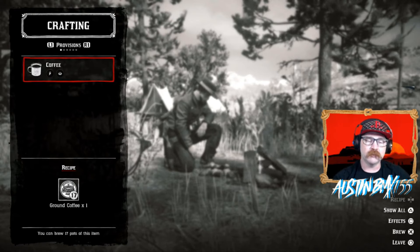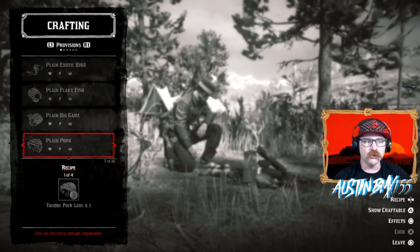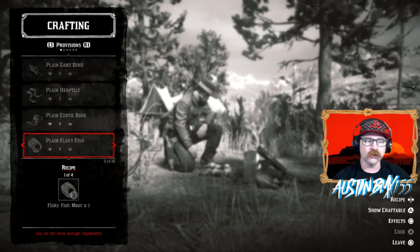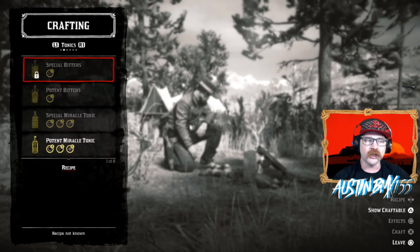If you guys don't know much about campfire crafting, definitely jump into a campfire and check out all the options. You can show all and look at everything you're able to make, even stuff that's locked that you may have to purchase at the fence. You can make all the provisions right off the bat. The video we linked earlier is all about big game meat — that's one of the best things you need to be cooking at your camp.